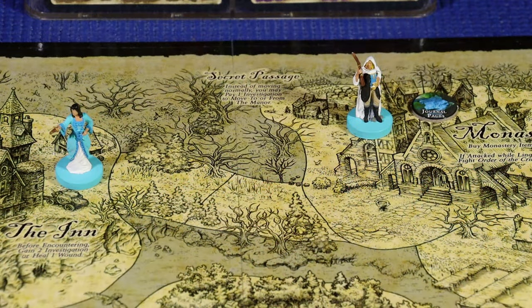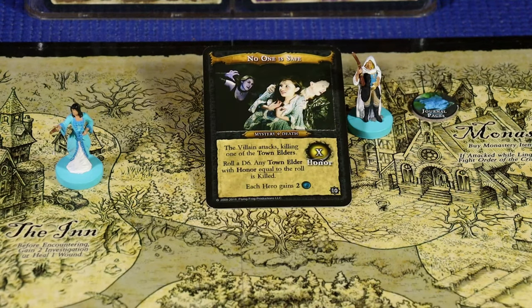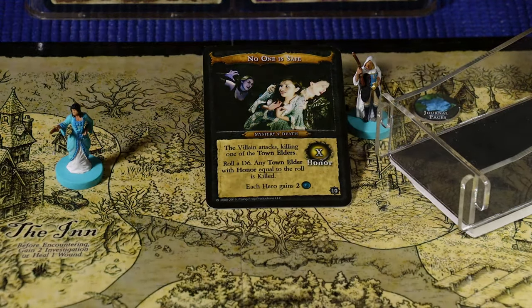Eliza makes the mystery card draw and draws No One is Safe - Mystery Death. The villain attacks, killing one of the town elders. Roll a d6; any town elder with an honor equal to the roll is killed. Each hero gains 2 investigation. The roll is a 5. Checking the chart - any elder with honor 5 would be Sophie the Midwife. She has been killed by the werewolf, moving the shadow track down to 2.